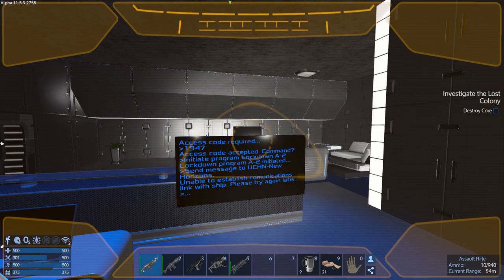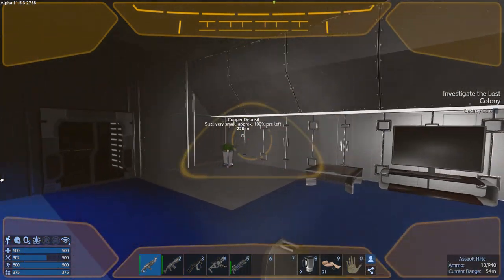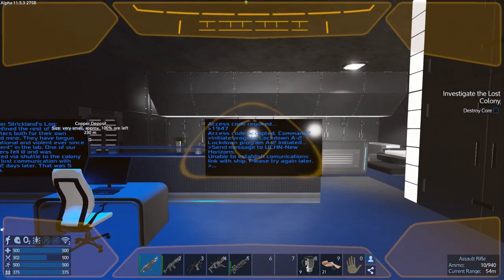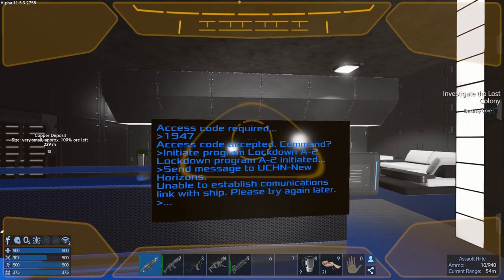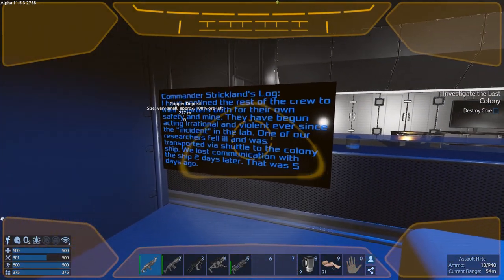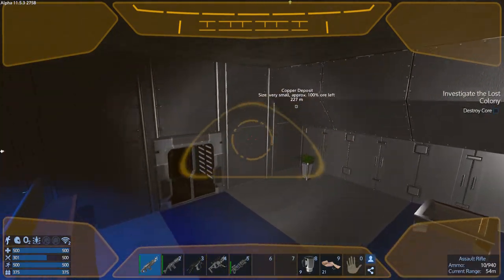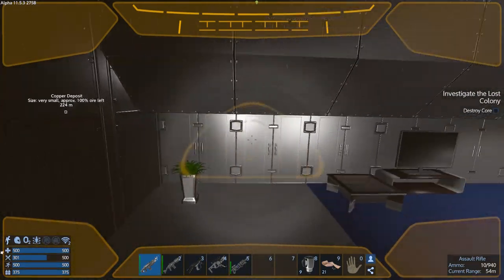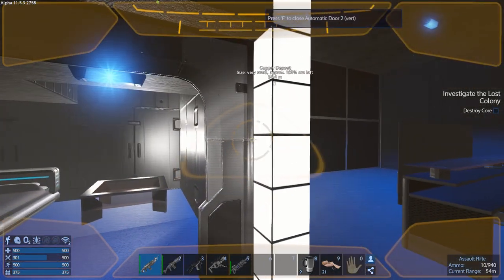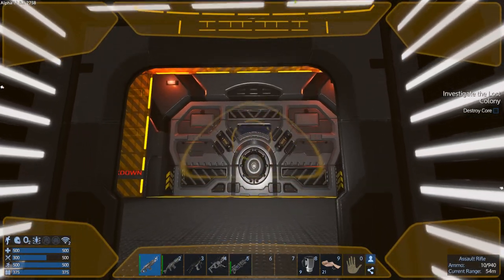1947 — 1947! Let me just jot this down in an Excel spreadsheet. First code: 1947. Got it. Now let's read to see where it goes — access code required, access accepted. Command: initiate program lockdown.